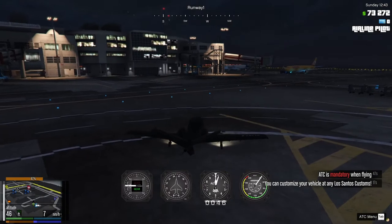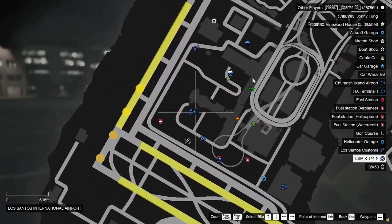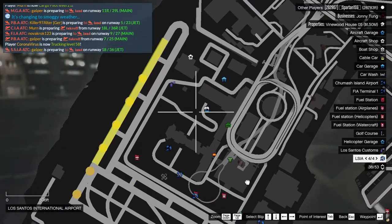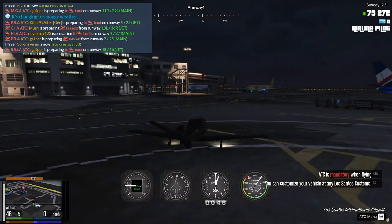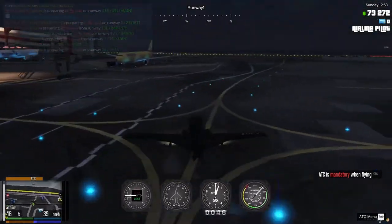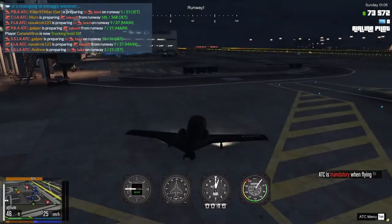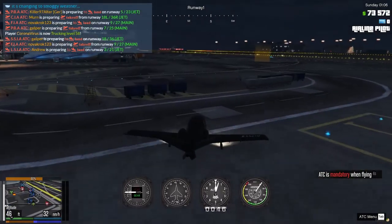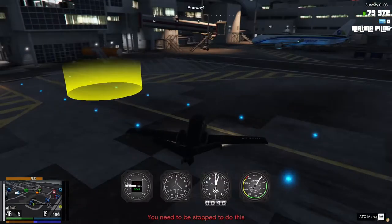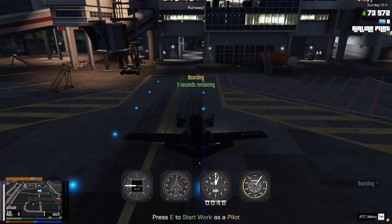Next we need to go to one of the terminals to pick up passengers. All of these different logos on the map are where we can pick up passengers to start our journey. I'm going to taxi down to one of the terminals. We go into the yellow area and press E to start work as a pilot.